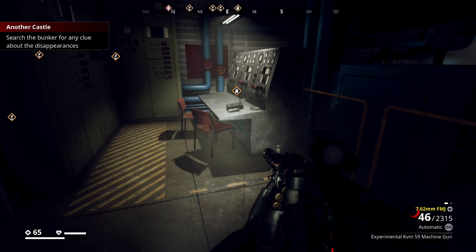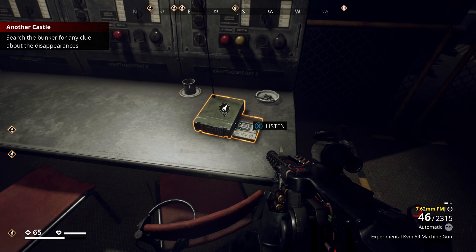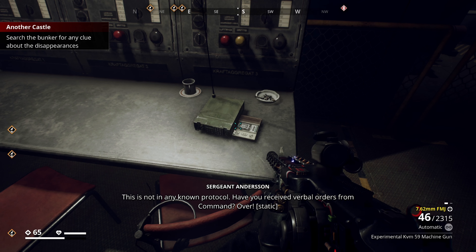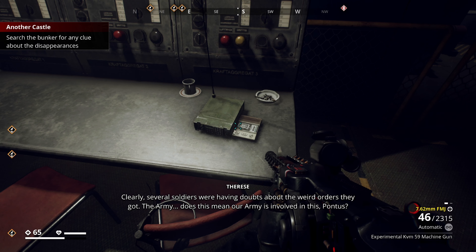We found a clue here. This is Sergeant Johan Anderson at the Minkin Command Center. I have seen the orders to evacuate to Saltholman Naval Base — this is not in any known protocol. Have you received verbal orders from command? Evacuation protocols are to evacuate to the mainland directly, and we have lost contact with command. I was informed that something was about to happen several days ago, and now this attack and these evacuation orders — I need to know what the hell is going on. Clearly, several soldiers were having doubts about the weird orders they got.